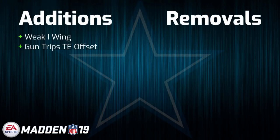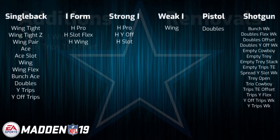First up we have the infamous Dallas Cowboys, who return an offensive playbook that looks very similar to that of the Madden 18 version. With the 2 additions of Weak Eye Wing and Gun Trips Titan Offset — 2 formations that are probably average to above average — I'd say overall it's an improvement, although it's hard not to be when you gain 2 formations without losing any.